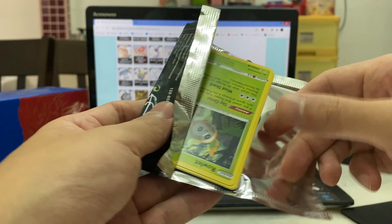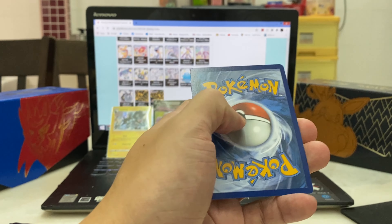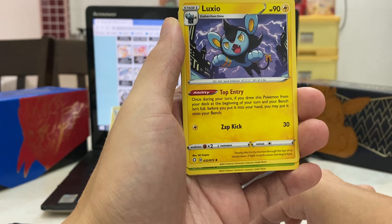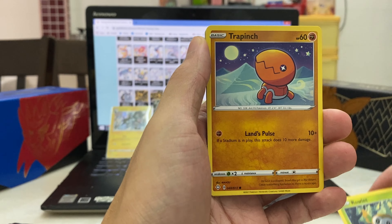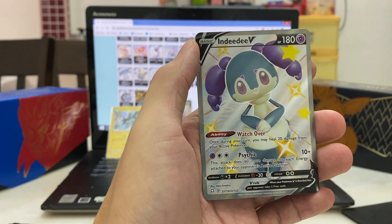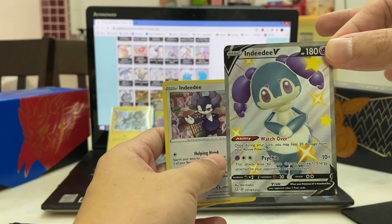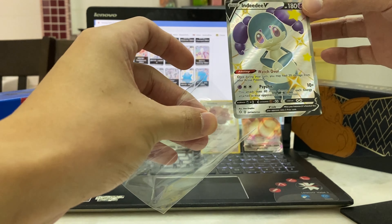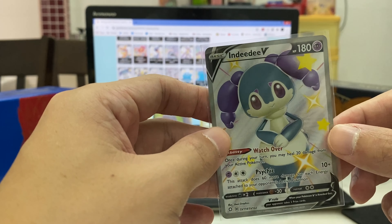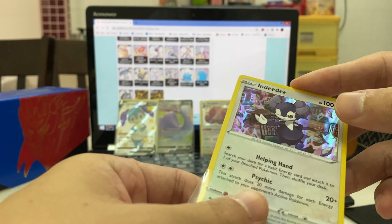Final three packs and only three pulls so far — that's really disappointing, hoping for more. Pack eight — code card, Dark energy, Rusted Sword again, Luxio, Thwackey, Rolycoly. Back card — Indeedy V! And we also have an Indeedy holo, so a double Indeedy! Let's sleeve the Indeedy V — centering looks pretty all right. Indeedy holo goes in as well.